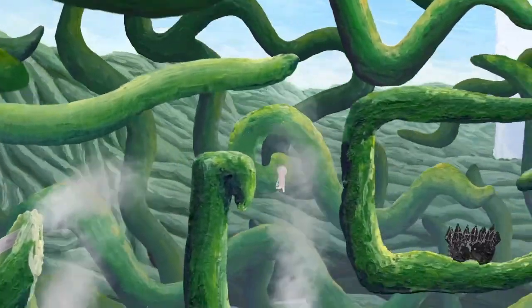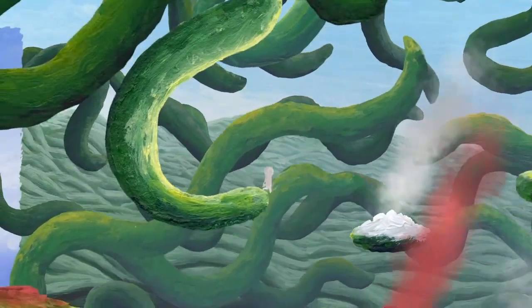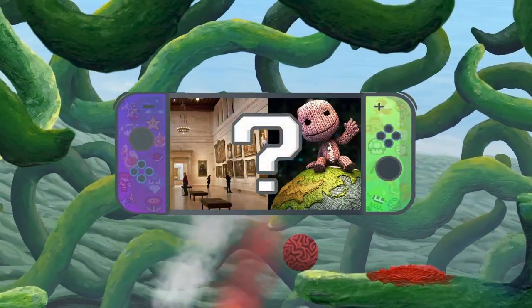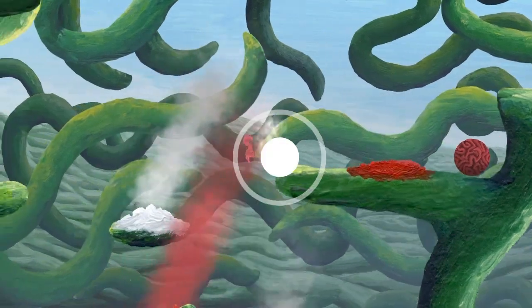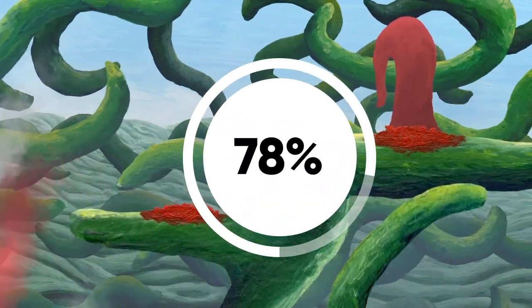So, what's it like? The Master's Pupil is like an afternoon at the art gallery, mixed with Little Big Planet. I award it a 78 out of 100.